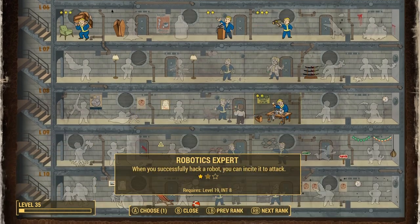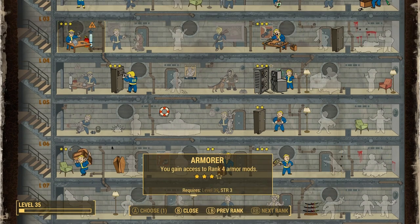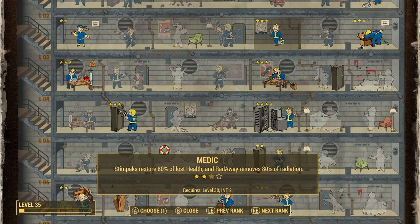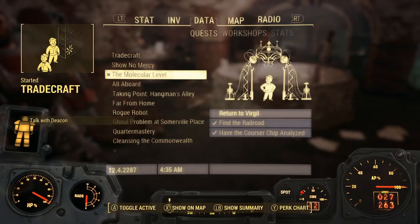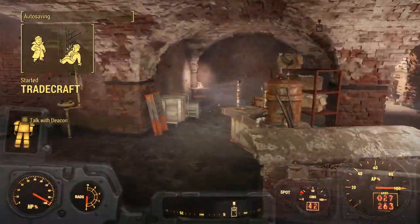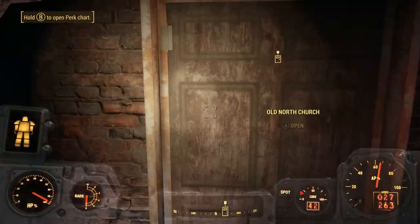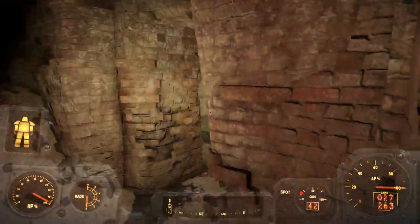Still can't put a perk into Science yet. Still can't do Gun Nut either. Can't do armor. I think I'm going to keep doing Medic for now. I think I'm going to return to Virgil — I'm kind of following the Minutemen route, so I'm skipping a lot of stuff. Let's go return to Virgil and see what he wants.